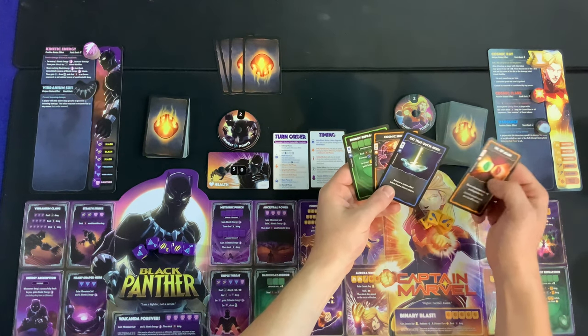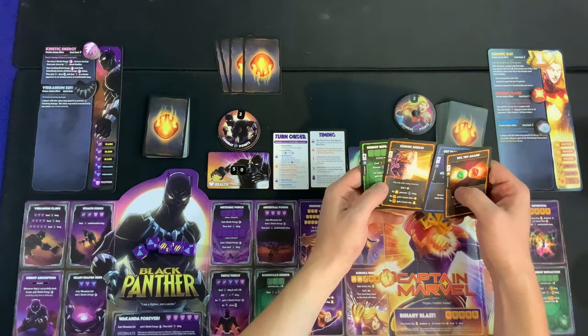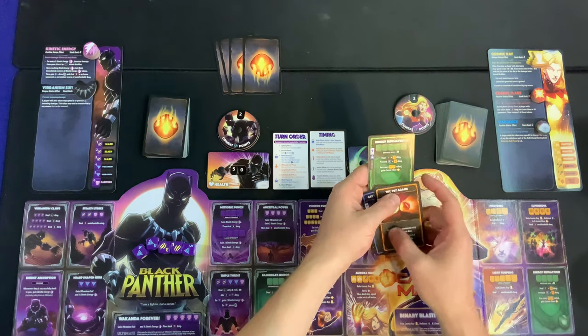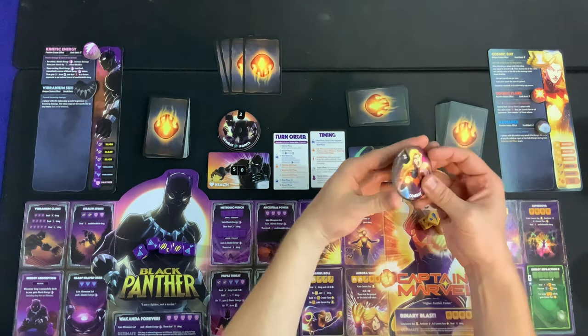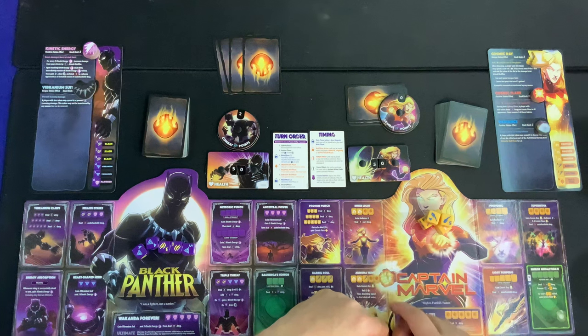Looking at my hand, I've got one card to re-roll dice, one to remove a static effect — but that one's play-only-after-being-attacked — and Hot Energy Refraction, which improves my defense roll. It costs two, so we'll pop that in right now. We have two bucks to spend, and that's pretty much it for our main phase.